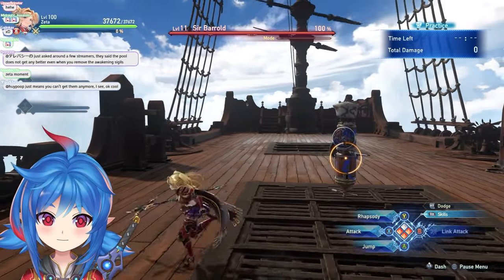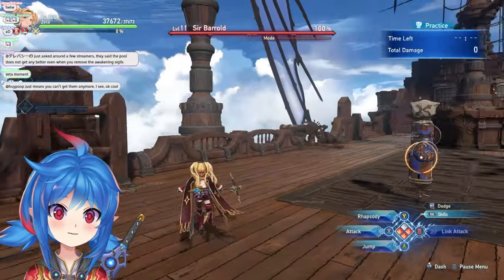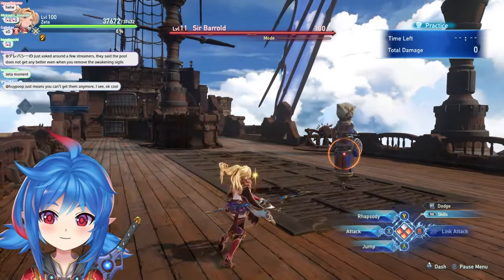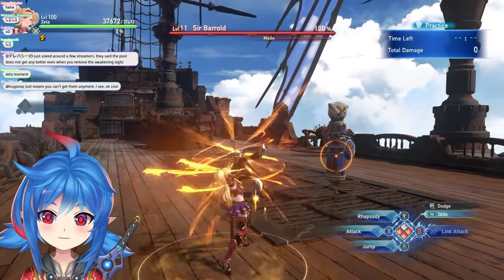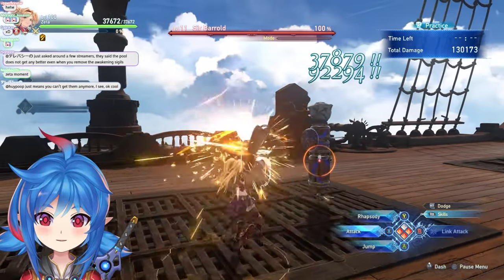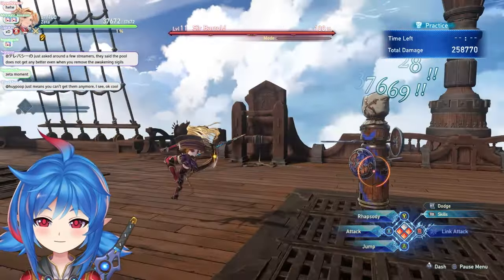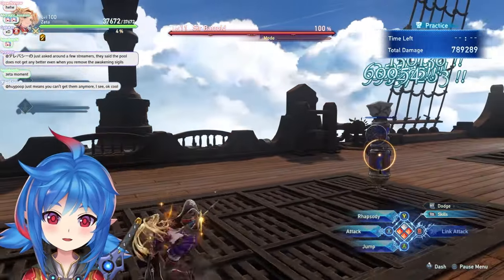A couple of animation cancels to know: when you use her Vengeful Flames supplemental damage buff, you can see how slow the animation is. But once you see the supplemental damage buff activate, you can dodge cancel out of it — the dodge cancel is a little faster than attack cancel — so you don't have to wait for the full animation.